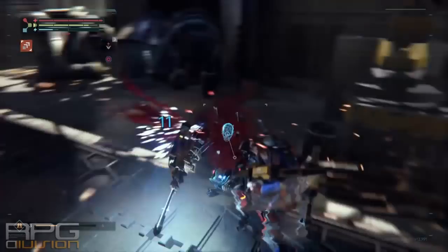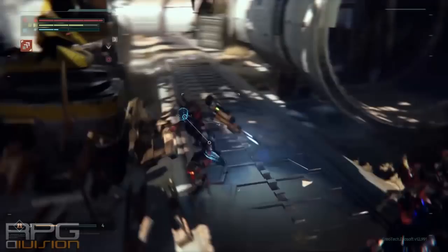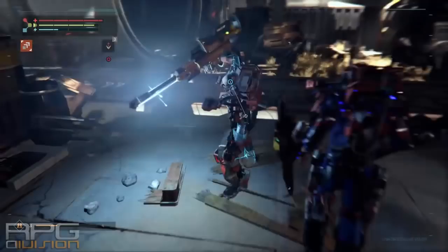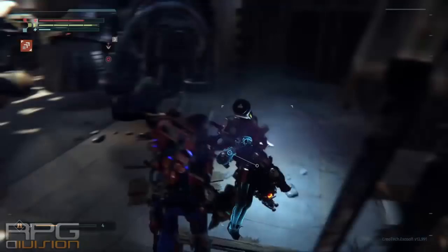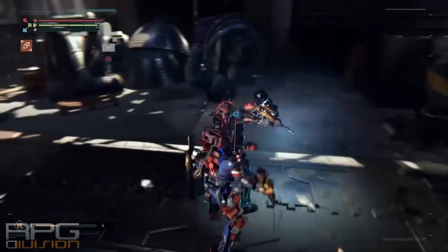That pretty much covers the counter attacks — that's how you counter attack and how you duck and jump over attacks. As for attacks from behind, they can be done by simply running to the enemy's back and you will initiate a kick attack that hits them in their legs, causing them to fall on the ground.